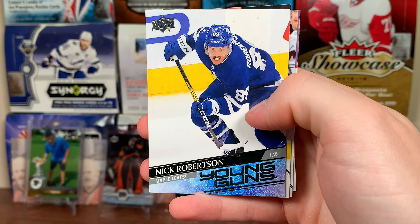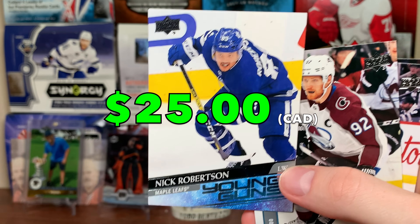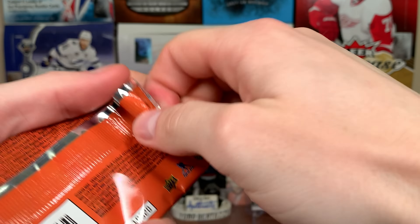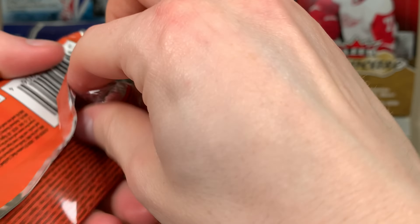No Young Guns... wait, there we go — Nick Robertson Young Gun! Spoiler alert, already got Robertson, but that's a nice one to double up on. Very nice. There's Robertson — awesome, I'll take it. Seeing some doubles in the Young Guns, which is a little concerning considering we're hoping for a double of that certain player.